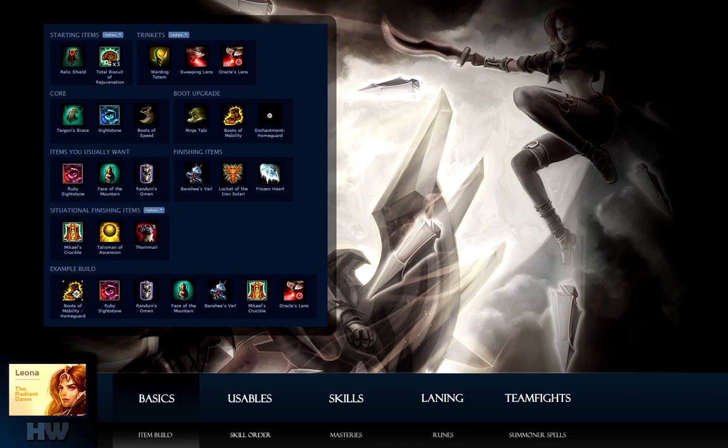Omen's passive reduces an attacker's attack speed and its active slows all nearby enemies. Picture this: Leona gap closes with her E, stuns her target, her ult catches two or three guys, then she pops Omen's slow. In just a matter of seconds their entire team is either stunned or slowed, giving your team great teamfight control. Though against teams with mostly AP damage, Omen may not be ideal.